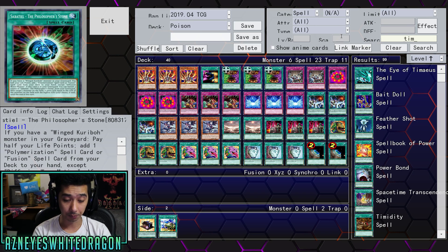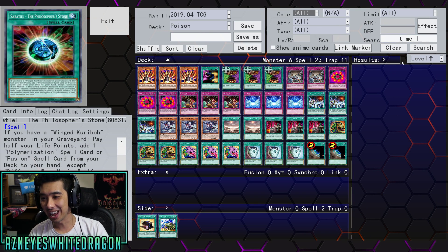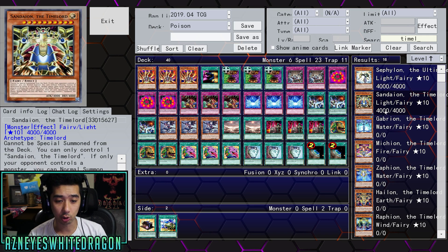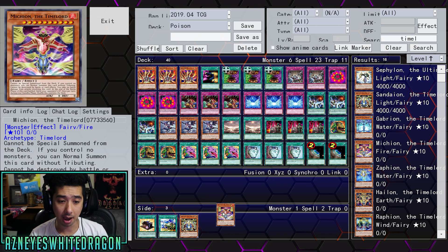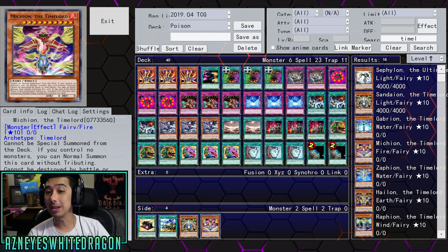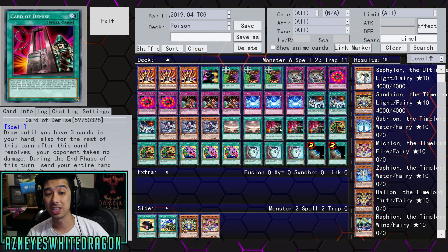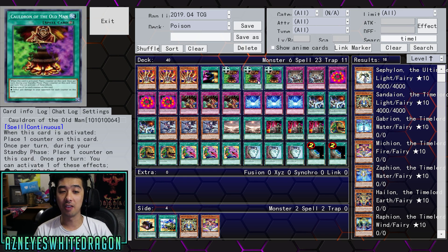If you want to run any of the Time Lords — Time Lords are not spells, by the way — I think the most excellent choices would probably be Sadeon as well as Maikeon. Both of these would be excellent choices, and maybe just a one-of each, because you don't want to draw into them with your Demise or just have too many cards you can't use. Anyway, there it is — a new variant of a Burn slash Troll deck, Cauldron of the Old Man 2019 Burn variant.